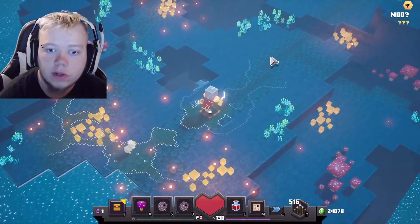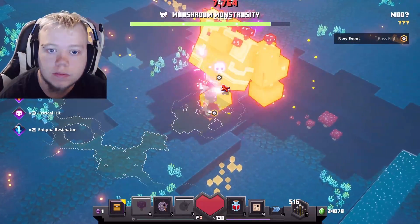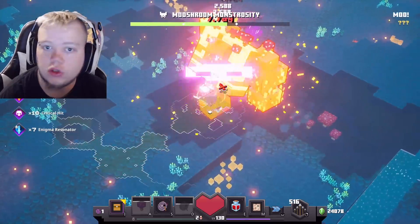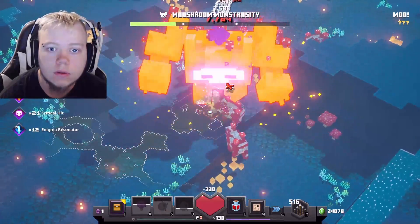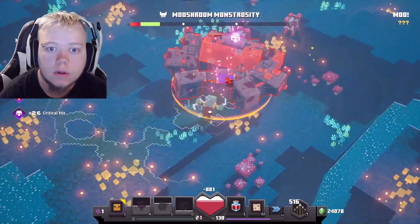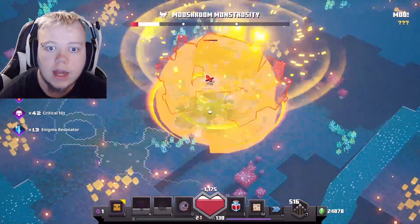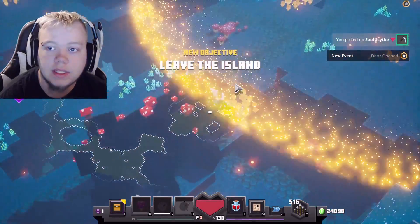We are at the Mooshroom final boss here — the Mooshroom Monstrosity. Let's see what this build can do to him. Almost got him in one whole burst. That was pretty cool. That's awesome. That's Apocalypse 6.